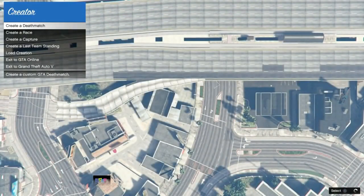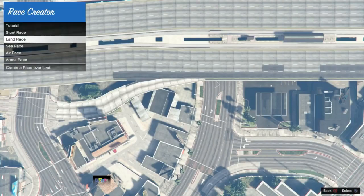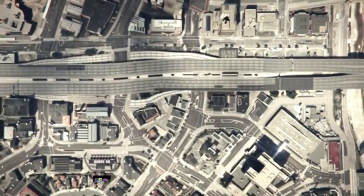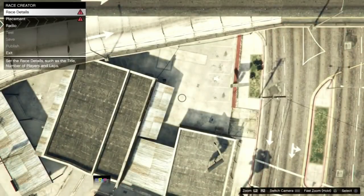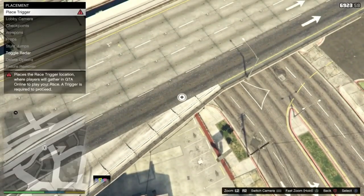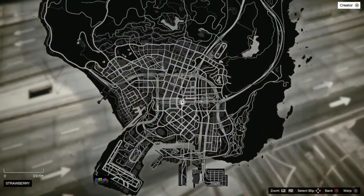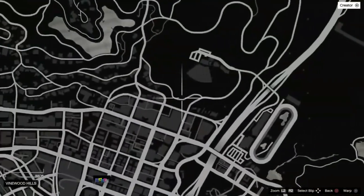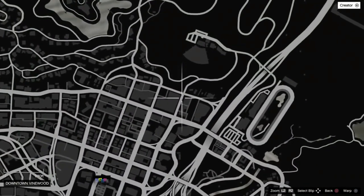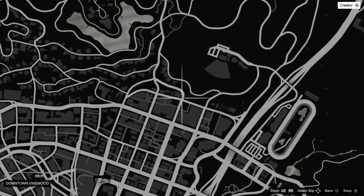In creator, select 'Create a Race.' You can create any race you want, but I'm going to choose the length race because it's easier. I'll put the location on screen now — get over to the same location as me. The reason I give you this location is because it's close to the store; you have to create the race close to the store.